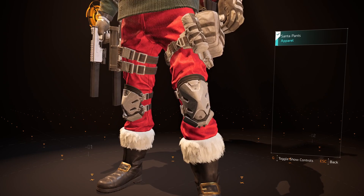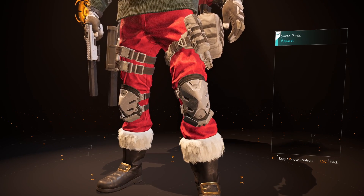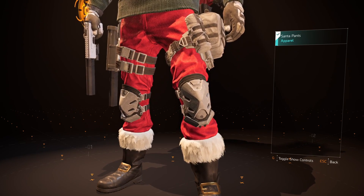Day 13 of the Winter Project is another easy one that just requires you to donate 20 components, and by doing so you'll be rewarded with the Santa Pants.